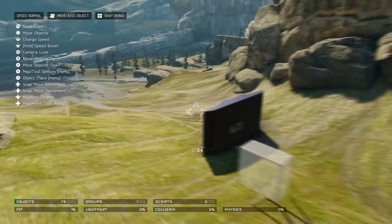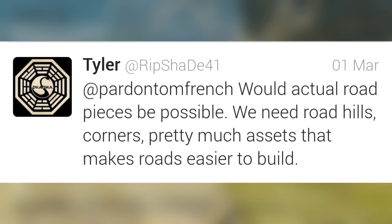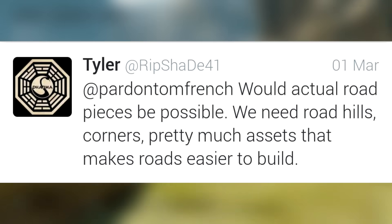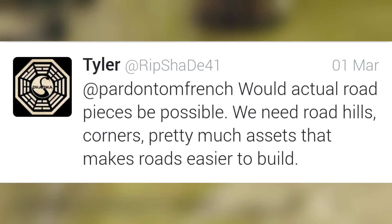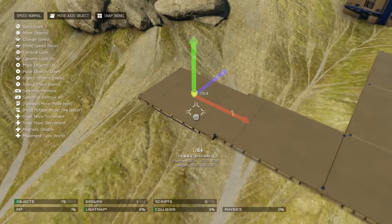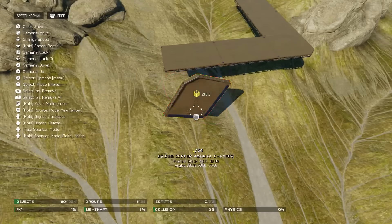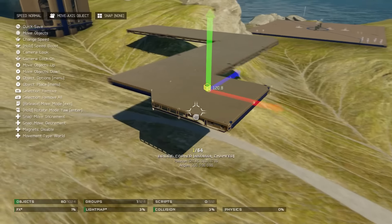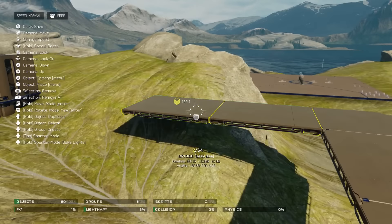And last up is Asheville Road Pieces. A user asked, would Asheville Road Pieces be possible? We need road hills, corners, pretty much assets that make roads easier to build. And Tom stated, yeah we've had a set of those on the list for a while, I'm hoping to get them out to outsourcing soon so we can get them built. So it looks like we will be getting Asheville roads in the near future, which is really awesome because it takes a load off the budget for maps and also makes life a lot easier.